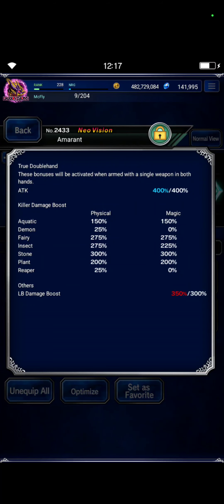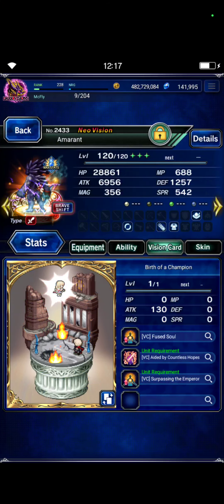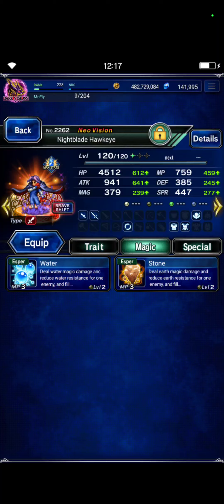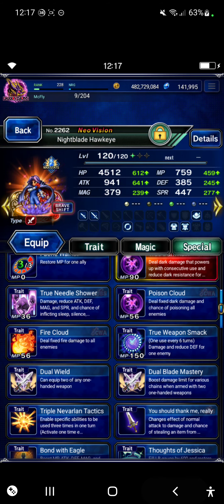We only use Amaranth's shift form, also built with 300 stone killer, and I give him the Yeti combat style for a quadruple normal attack to chain with Lord of Light. Ninja Master Hawkeye is only in shift form.